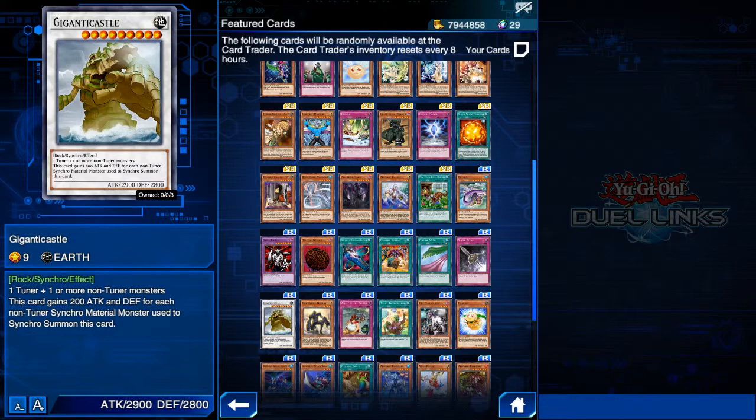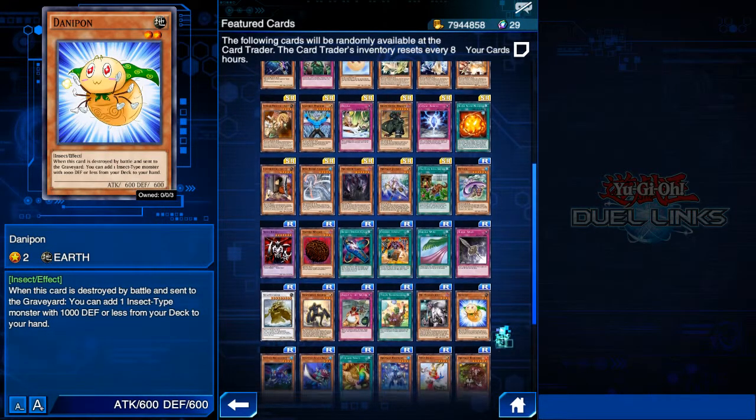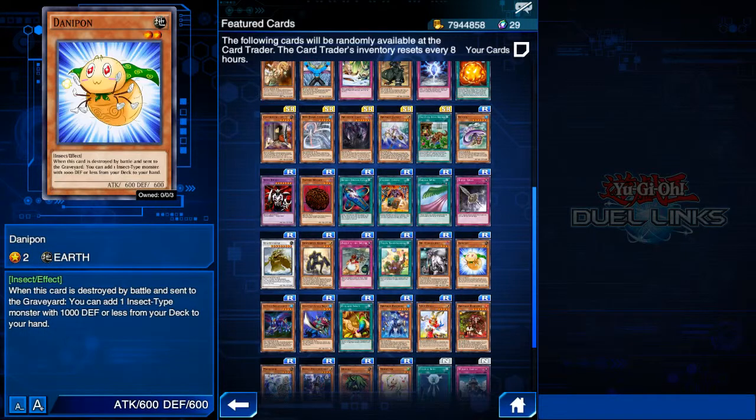Next we have Danipon. I haven't seen this card played at all, but it has some pretty nice effects, and I believe if we get even more insect support this card will become better. Generally speaking, cards that add cards from your deck to your hand are good simply because you thin out your deck and get the cards you need. As the saying goes, deck thinning is deck winning. Watch out for this card in the future if more insect support is added.